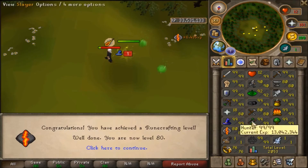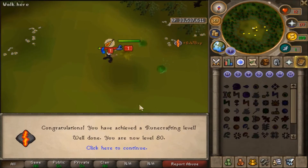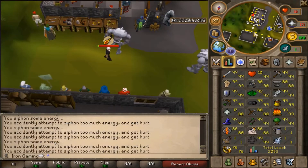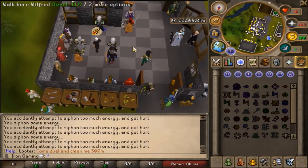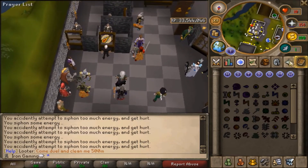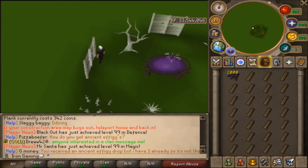We're now 2053 total level, which is insane. I want to focus on Construction now — apparently it's super easy and very quick. I need to go to Varrock and talk to the estate agent to buy myself a house and some items. I got all my items and I'm in my house.